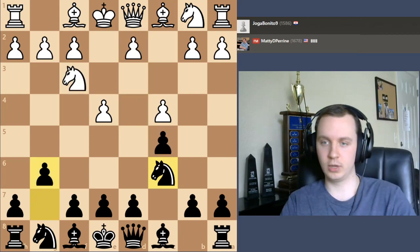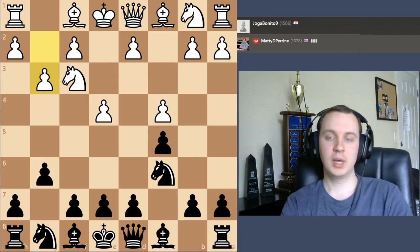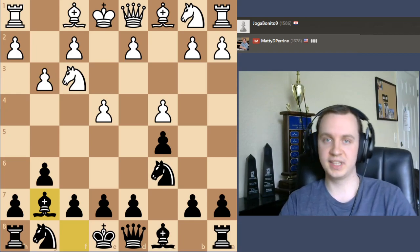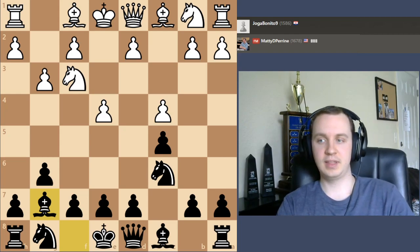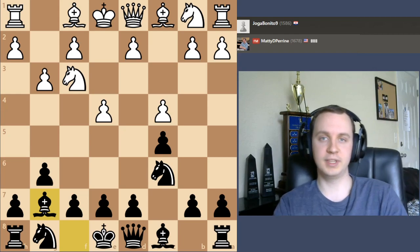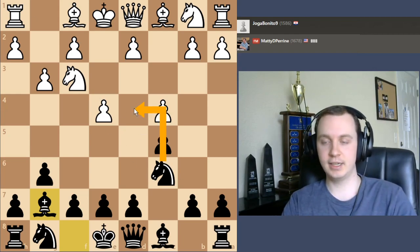When white does not play d4, having already played e4 and c4, they do weaken this d4 square. My entire setup was geared for controlling the d4 square. The idea is that because white can't use a pawn to control d4, it is an outpost for one of my pieces — especially a knight, which as we saw in the game, is going to be very strong on this square.